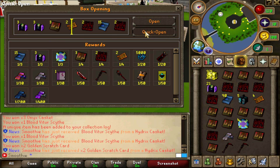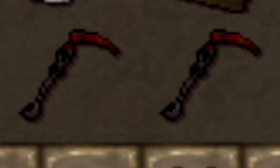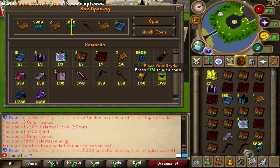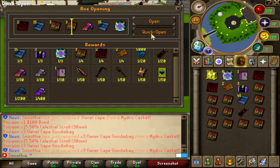Back to back blood weapons — that's 250 mil each, so 500 mil together, not bad at all! Oh, celestial energy — not too bad, but same time it's not the best item obviously. I'm still hoping to get the one out of 400 item.